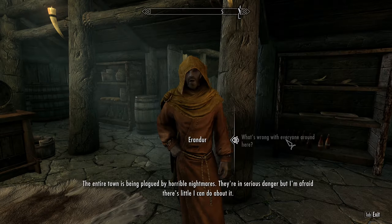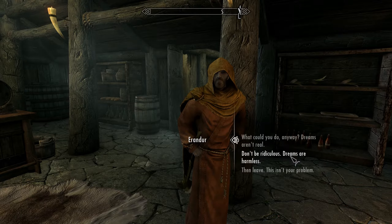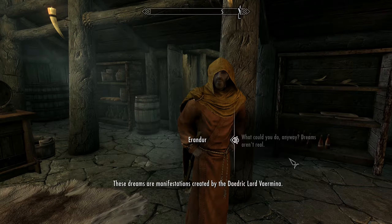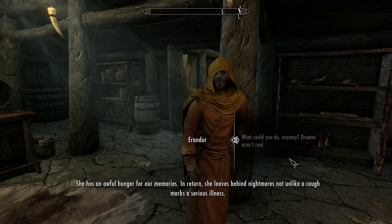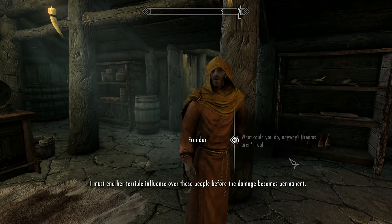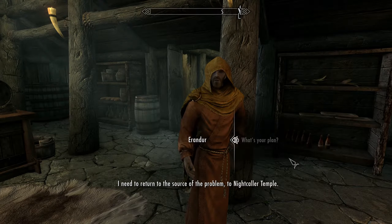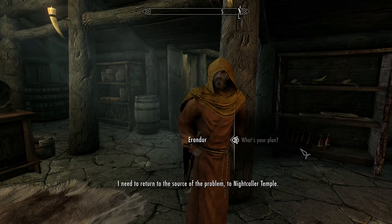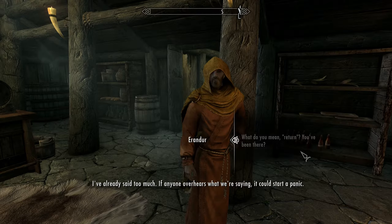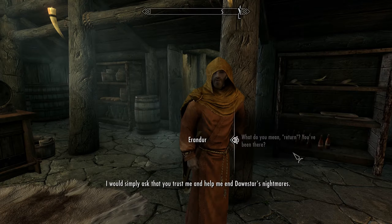And what might you need? The entire town is being plagued by horrible nightmares. They're in serious danger, but I'm afraid there's little I can do about it. These dreams are manifestations created by the Daedric Lord Vaermina. She has an awful hunger for our memories. In return, she leaves behind nightmares — not unlike a cough marks a serious illness. I must end her terrible influence over these people before the damage becomes permanent. I need to return to the source of the problem, to Nightcaller Temple. Perhaps you'd be willing to assist me in that regard. If anyone overhears what we're saying, it could start a panic. I would simply ask that you trust me and help me end Dawnstar's nightmares.